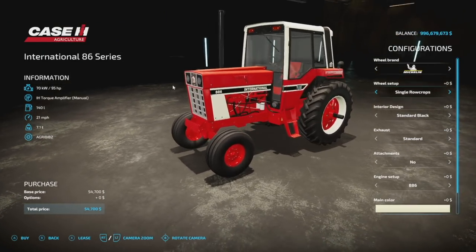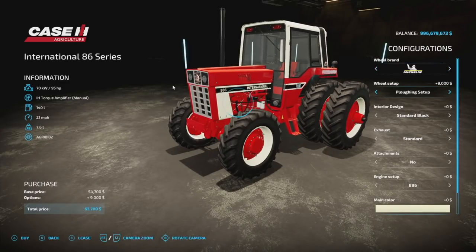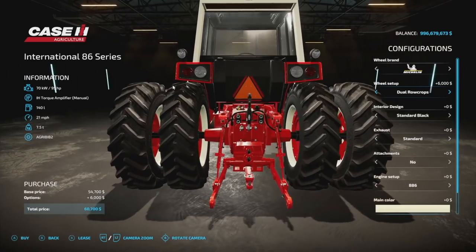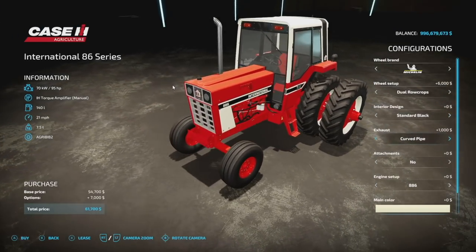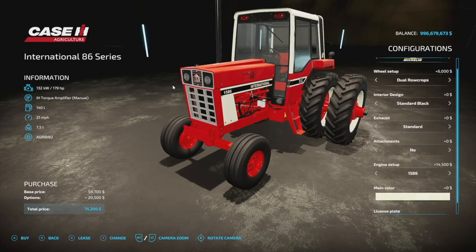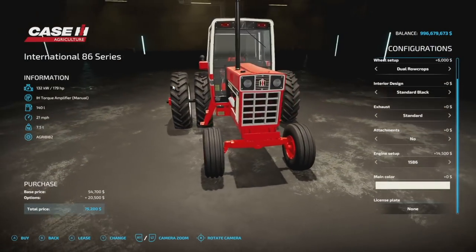We're going to take a look at the two-wheel drive version today. Wheels include single row crop, wide row crop, and dual row crop. You've also got a plowing setup, only available on the four-wheel drive. Interior designs include standard black, red edition, and western premium. Exhausts: a standard curved short pipe. Attacher options include a 400 kg weight in front, 600 kg, the quickie console, or nothing — so you can put a front loader on here. Engines include 95, 117, 146, 162, and 179 horsepower. Main color can go between tan and red. The International 86 Series.